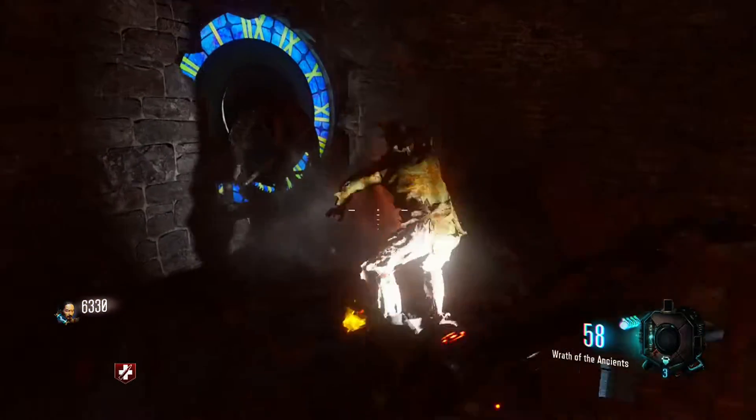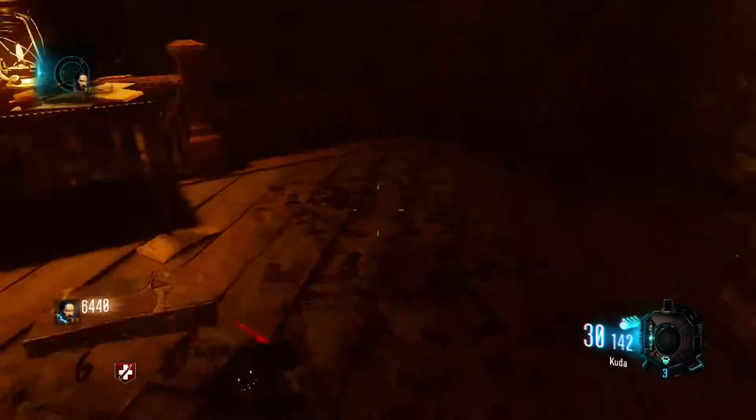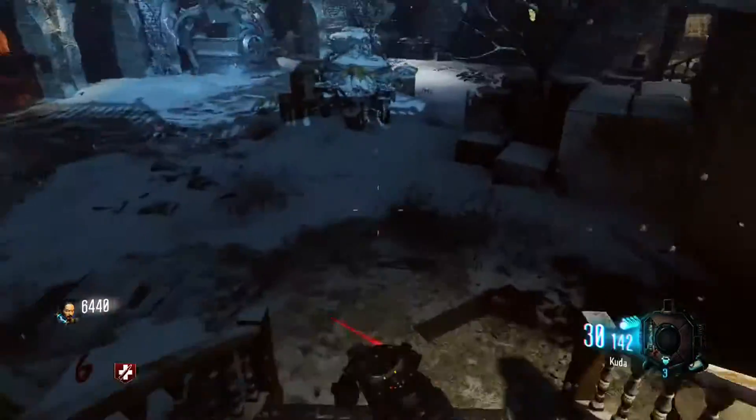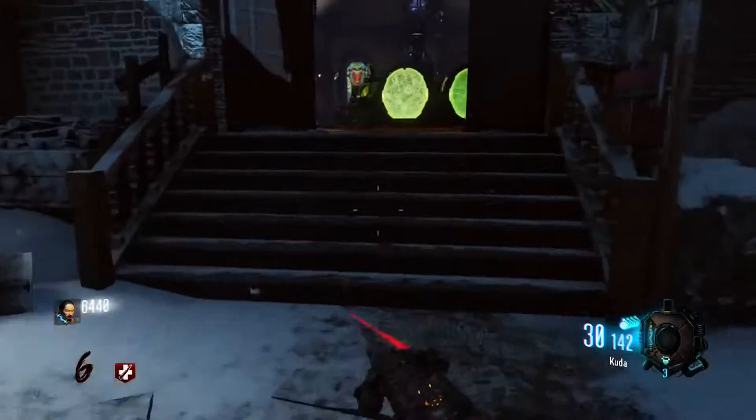First off, you need to be right up here in the clock tower. After this, you have to make your way over to the rocket pad — the rocket launch pad, whatever you guys call it.